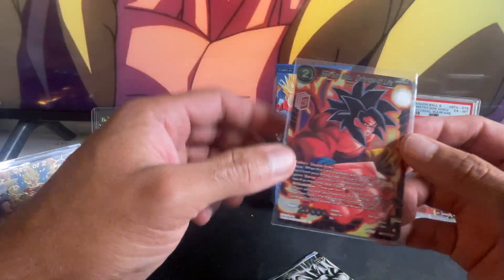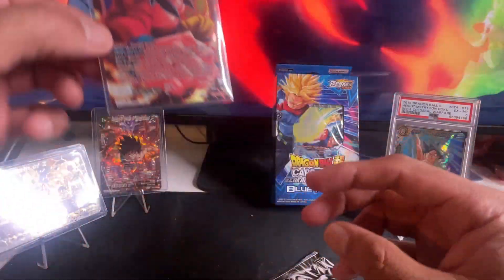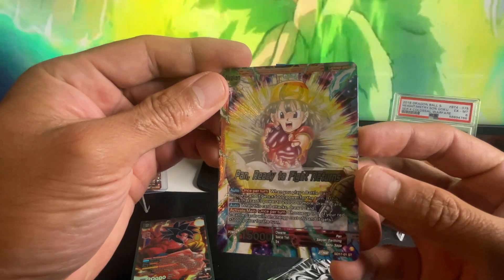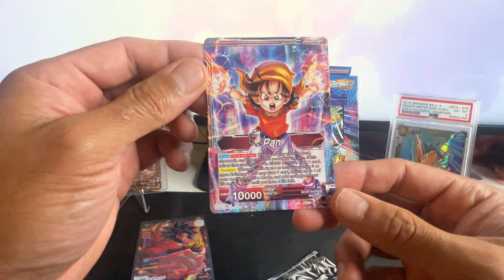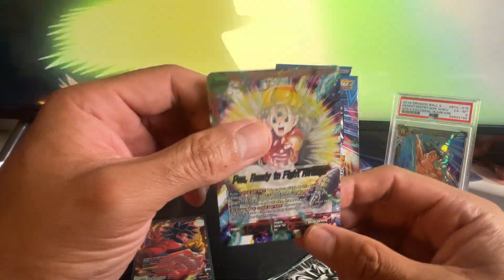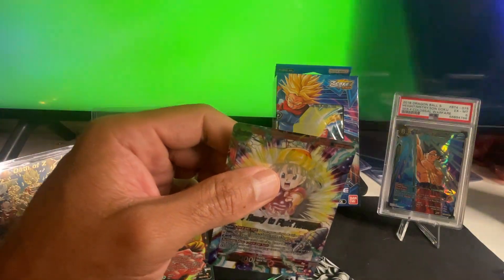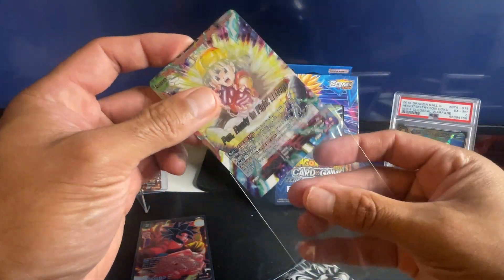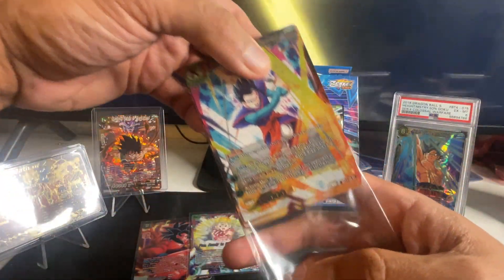If you ever see these at your local Target or local Walmart, man, pick them up right away — they're worth it. Look at that, very very nice. Not the best art on that one but look at this crazy foil card — Pan Ready to Fight Returns — and the back? Don't tell me that's not fire. That's the best looking Pan character I think I've got. Very nice card. I'm having difficulties with a sleeve — got it. That is very nice.